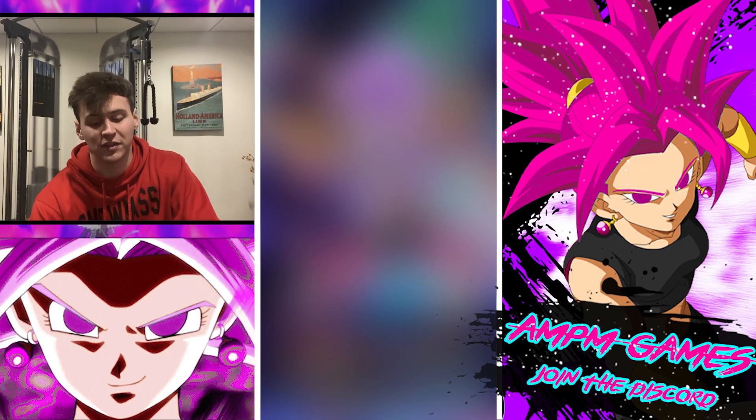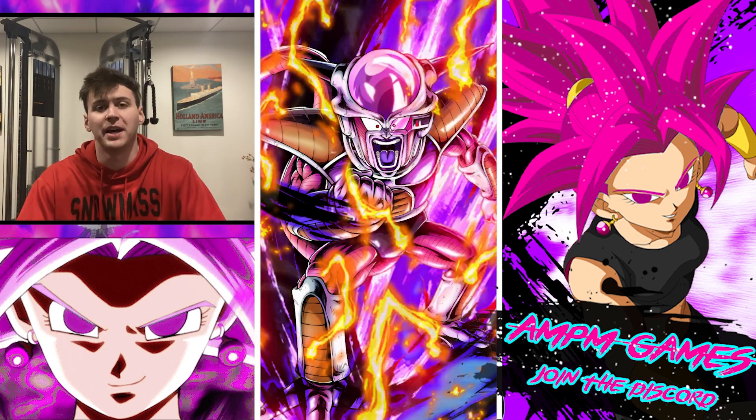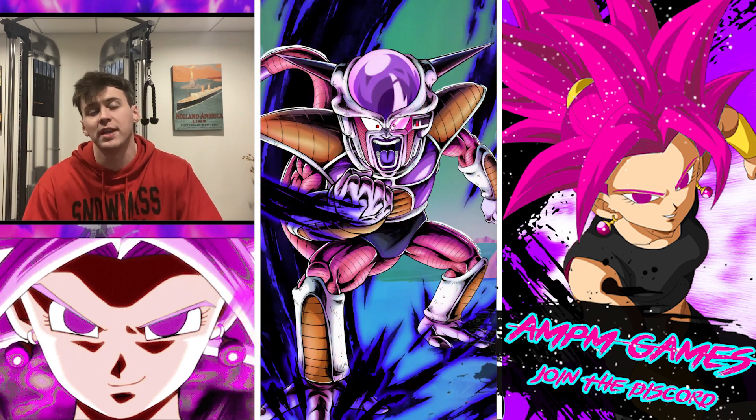The first of the two Zenkais they've announced is Extreme Blue Frieza. We've all known about it for a while now. He'll be getting his story mission just like Raditz, Nappa, and Vegeta. So it'll be 1,000 more CC for you guys to grind up, get him to Zenkai 7 — all that beautiful stuff if that's what you do.